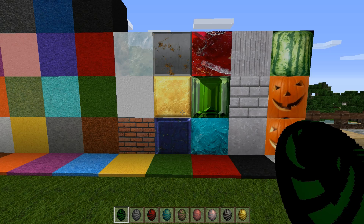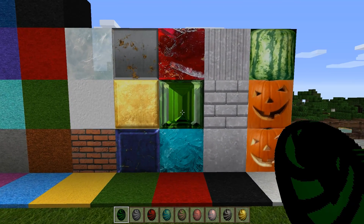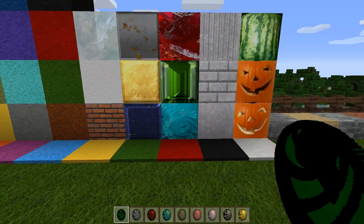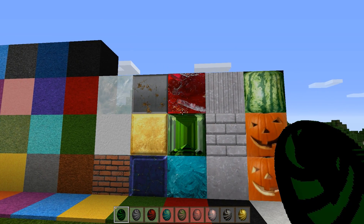Now here's one of my favorite parts of the resource pack — the craftable blocks. Look at that emerald block; how badass is that? The diamond block looks nice. The gold, iron — they all look spectacular.